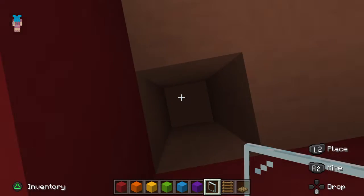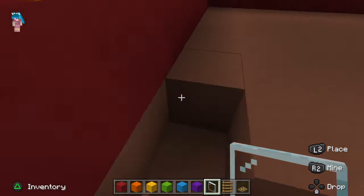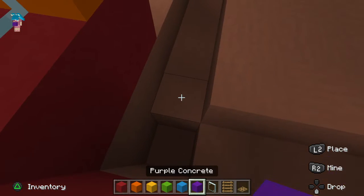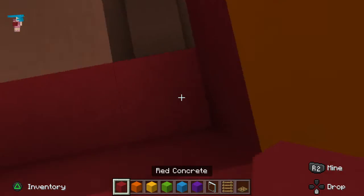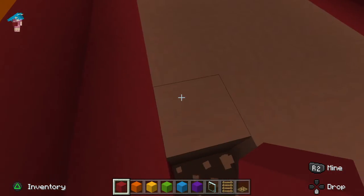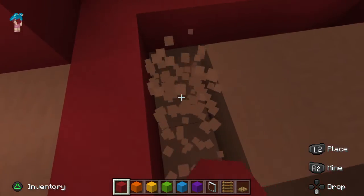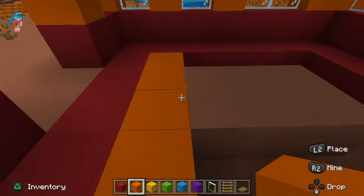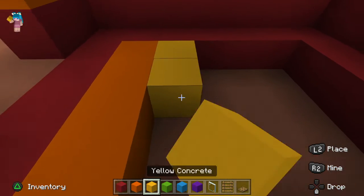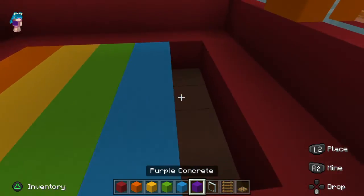Maybe this could be where the secret base would be. Let me finish the floor - I'll do it in a circle. First the red, and I'm gonna go through that hole. Now this corner - if it can't fit the whole thing that's okay. Actually now I can do a whole line because there's more space. Yellow, and now green, blue, and purple.